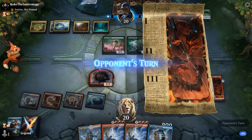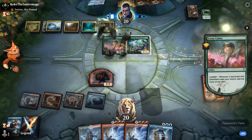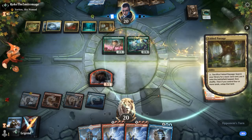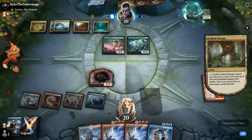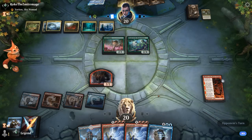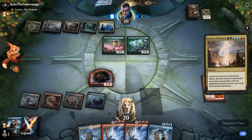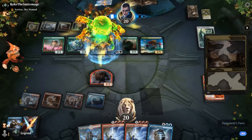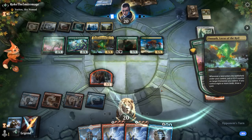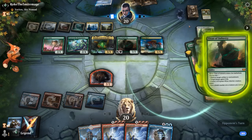We do need our Shaman to survive. Fabled Passage represents a lot of mana. We'll see what kind of curve topper our opponent is playing towards — but we could just be dead if it's the right one. Yep — Genesis Ultimatum, potentially putting a ton of permanents into play. And there we see Omnath, Locus of the Roil and Ugin, the Spirit Dragon. That's going to be a bit hard to beat.